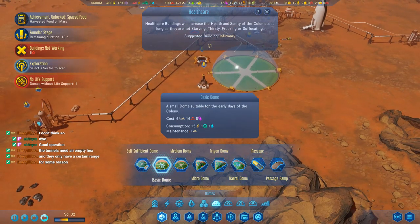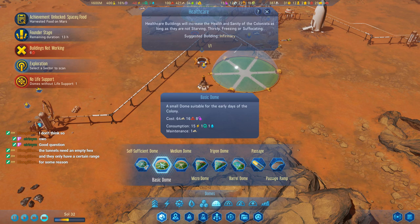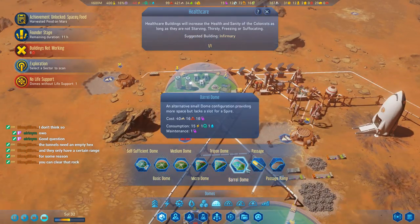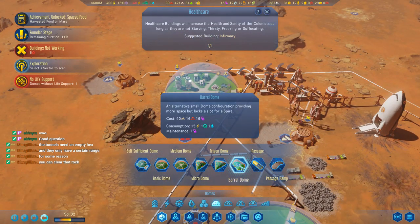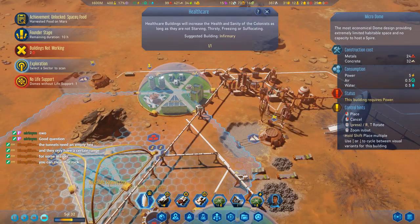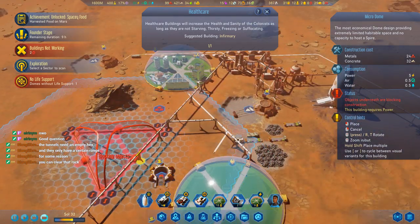That was a meteorite — I wonder if we can harvest stuff from it. Carol dome. Thunder dome. Well at least the micro dome doesn't need polymers — that's a benefit.